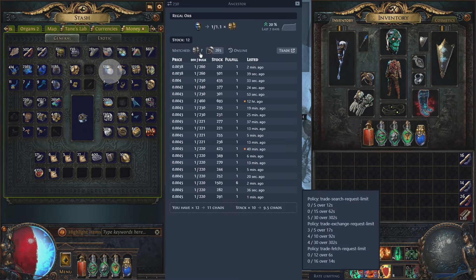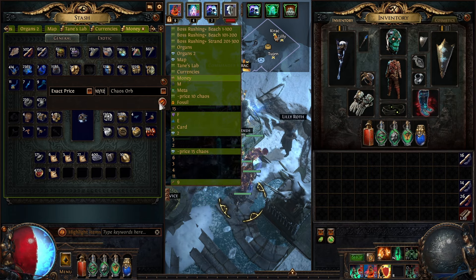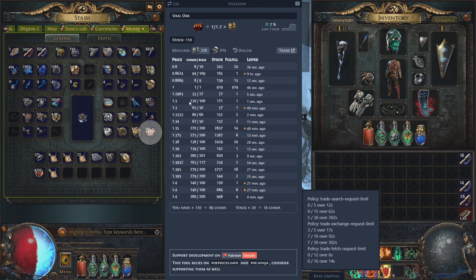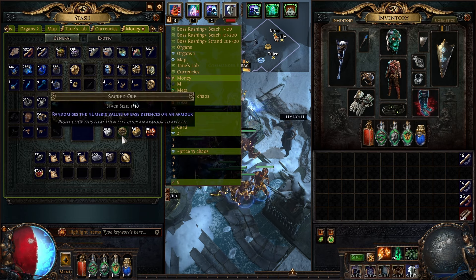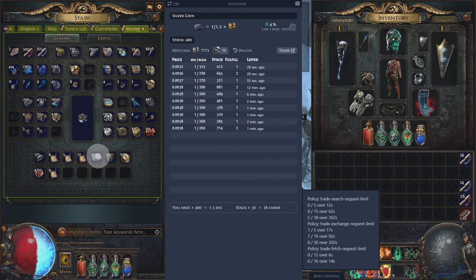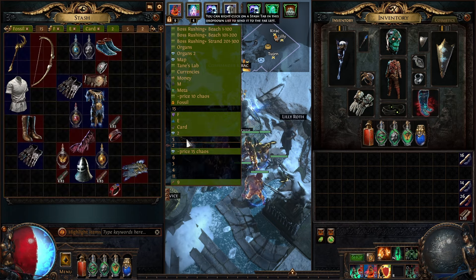Annuls are around 6 chaos each - let's go with 6 chaos. Regals are about 0.9 to 1 chaos - let's go 10 chaos for 12 Regal Orbs. Val Orbs: they're at about 1.3, so I'll do 140 for 110 Val Orbs. We also have a Sacred Orb and some Silver Coins - let's check the price on those.